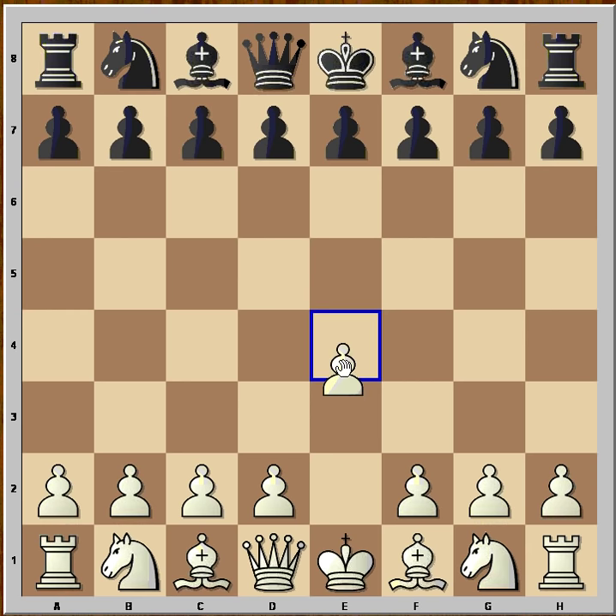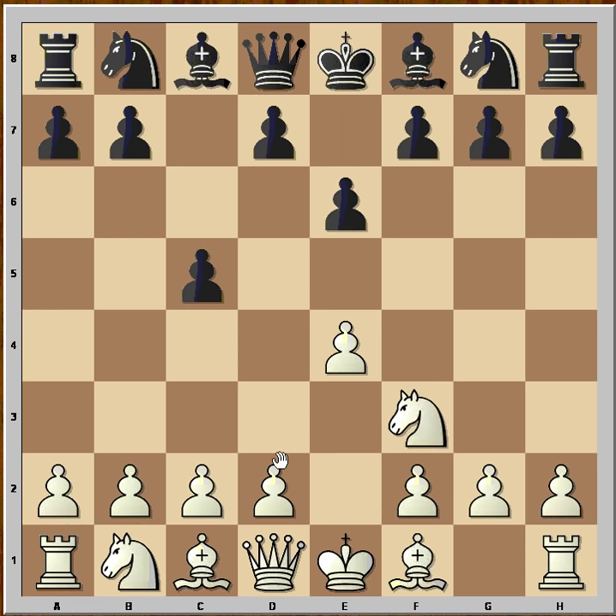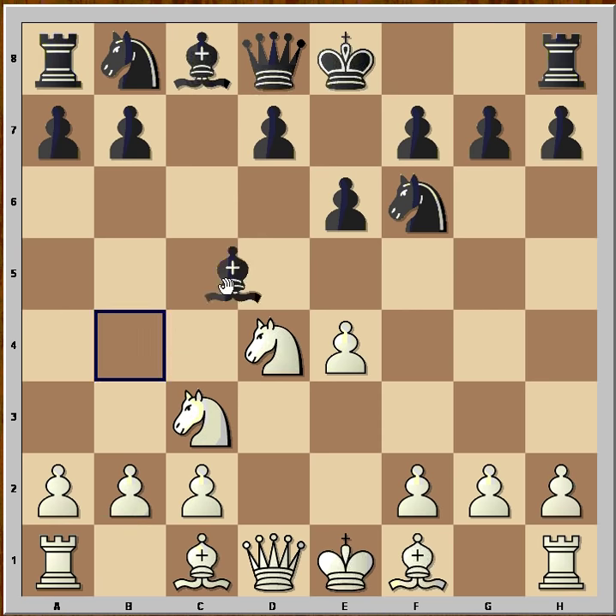Volkering had the white pieces and he started with e4, c5, Nf3, e6 — the Sicilian opening. Nf6, attacking the pawn on e4, Nc3 defending, Bb4, pinning the knight. Black wants to capture the knight and then capture the pawn on e4, that's why e5 is played.